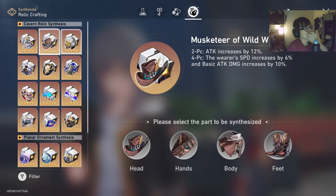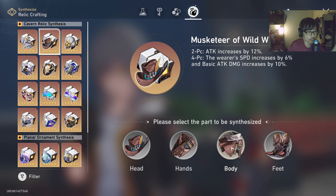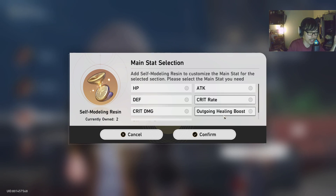Another relic option is 2-piece Musketeer of Wild Wit combined with 2-piece Wastelander of Banditry Desert, which increases imaginary damage. This is more of a hybrid damage-healer build and is riskier. For main stats: body piece should be either attack percent or outgoing healing boost. While Luoka scales off attack, outgoing healing boost will give more healing if you're going the dedicated healer route, since you can get attack percent from many other sources.